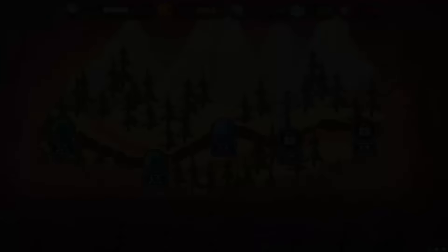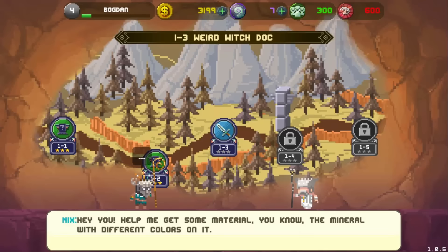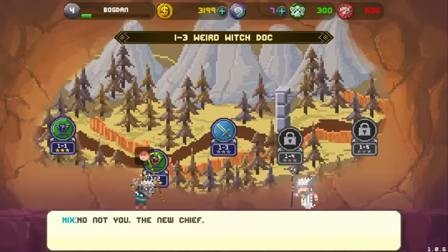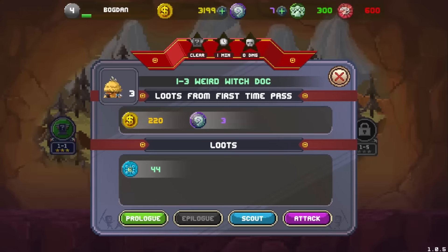Different dinos have different rage meters. Did you get the piece of that totem I asked? What, it disappeared? Did Gaia really take it away? Never mind, maybe next time. Next — hey you, help me get some material, the mineral with different colors on it. No, not you — the new chief. My conduct experiment is almost done. Why are you still here? Go. The prize is three medals — purple medals, whatever. And coins.